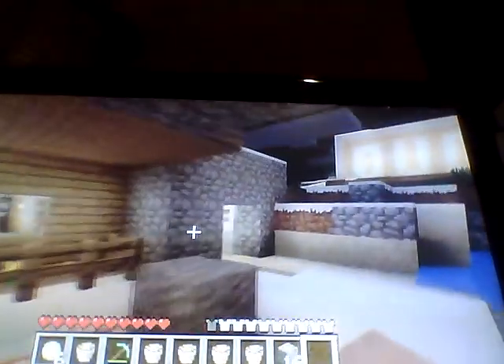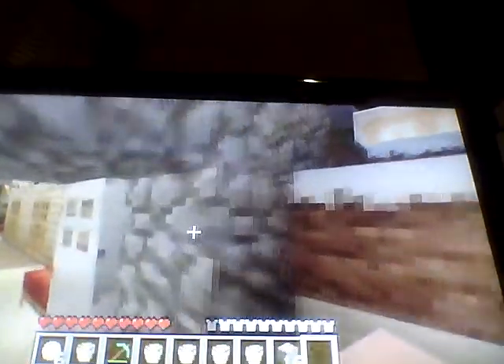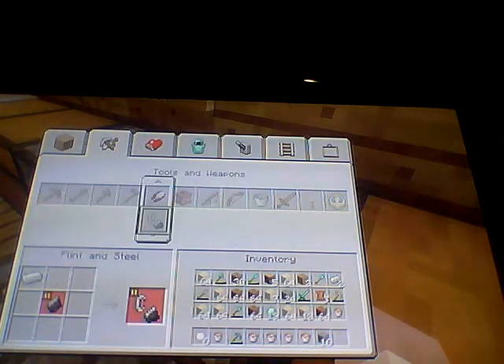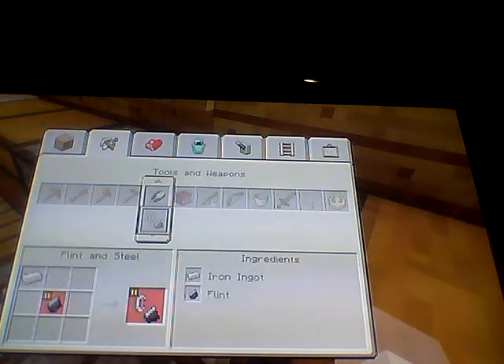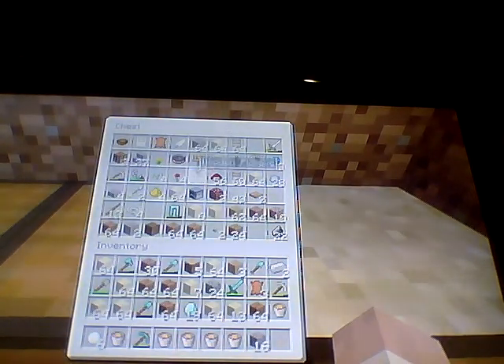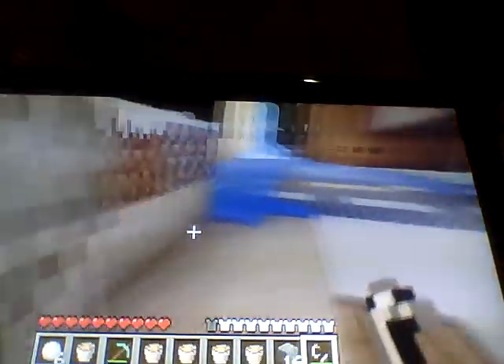But yeah, that's the structure of the Nether portal. What you need to do now is get some flint and steel. To make that you need flint and an iron ingot, but I've already got some flint and steel in my chest.